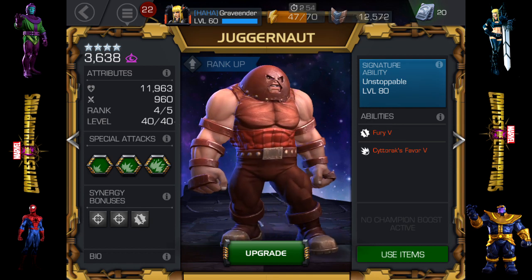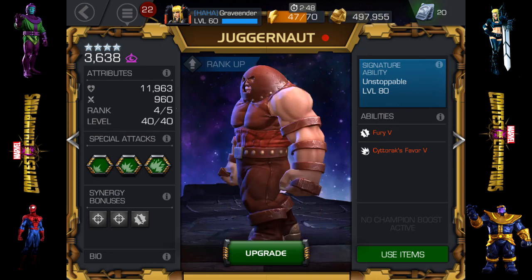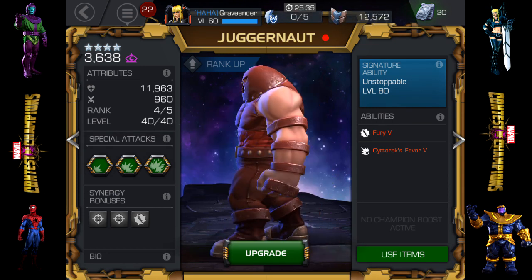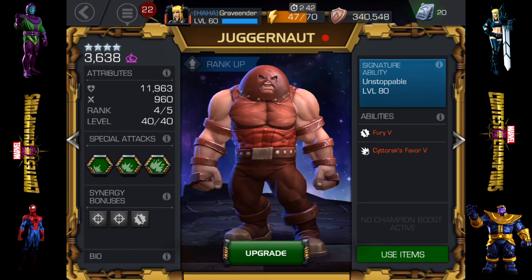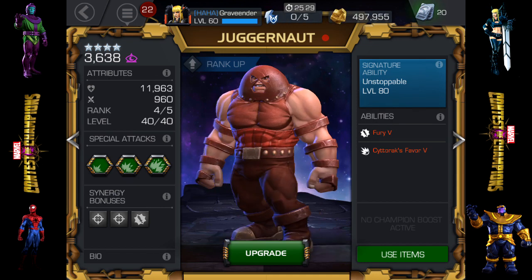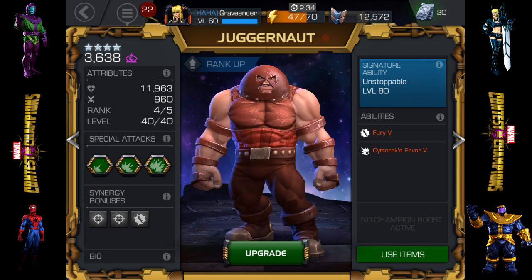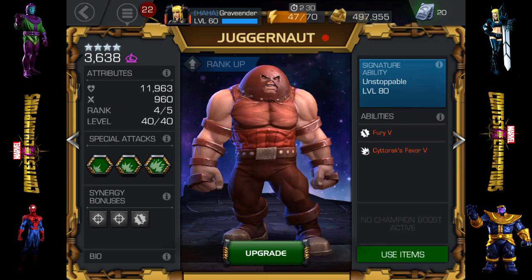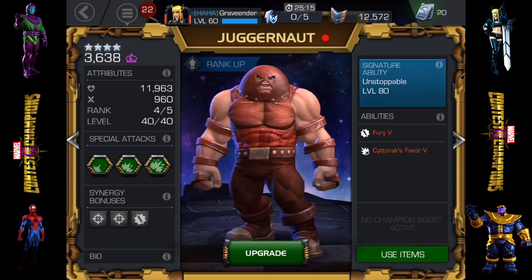Mostly Scarlet Witch and Doctor Strange, but once you get into the five-star region like I have with the awakened five-star Magic, that's really the key thing. As far as pulling characters out of the crystals, Magic is the highest character for prestige and mine is awakened, so I would probably be taking Juggernaut up to rank five just for Alliance Wars defense purposes if I wasn't working on getting Magic up there.